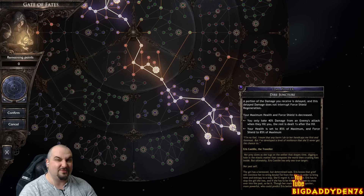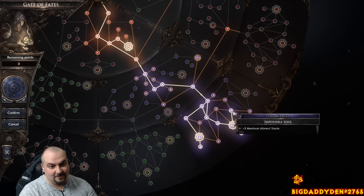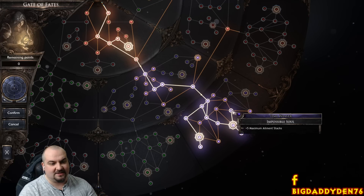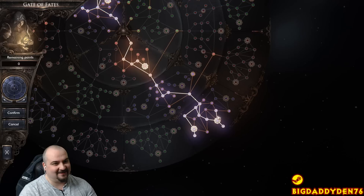Very key to this build are these two nodes right here - Impossible Soul for the maximum element stacks - and this one here as well. You want as much element stacks as you possibly can in this build. I'm currently on 30 and it's increased my DPS a lot.